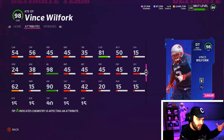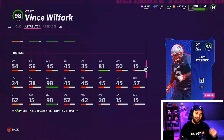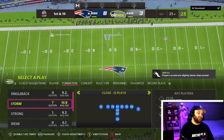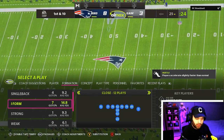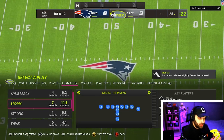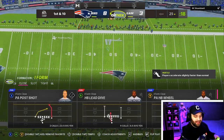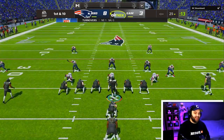Vince has 82 speed, weighs 325 pounds, change of direction is 81, and trucking is only 35 — I don't know how he doesn't have more. Let's go try to get at least two touchdowns with this card online. Once you get in the game, go to I-form close, click the right stick until you see dual halfback swap, and Vince Wilfork is in at running back.